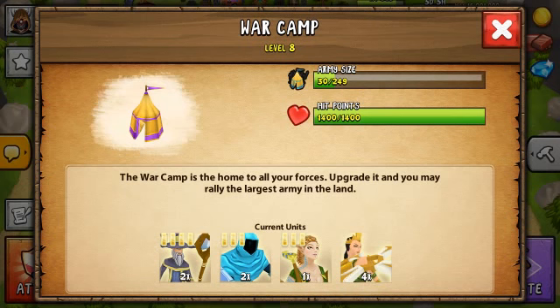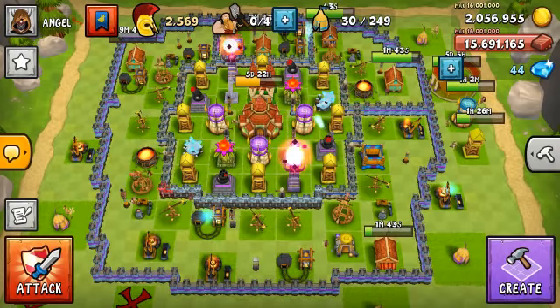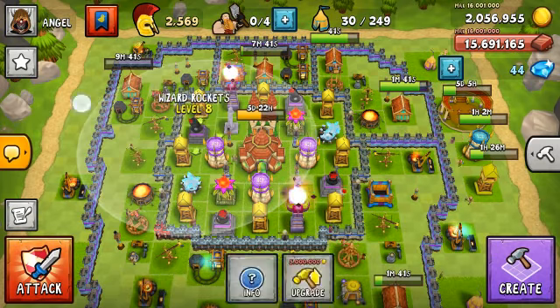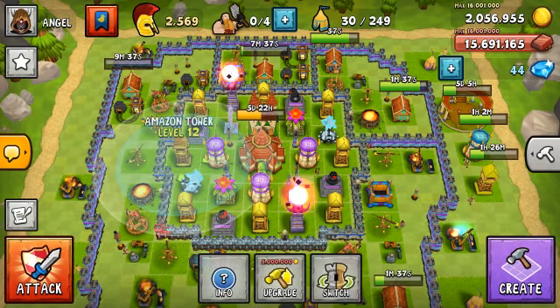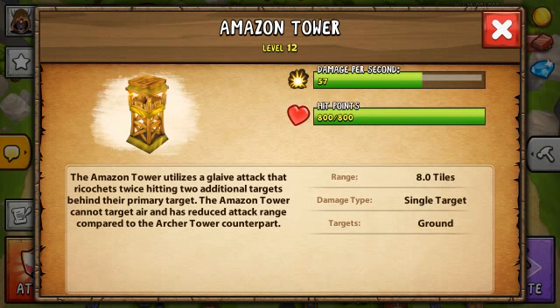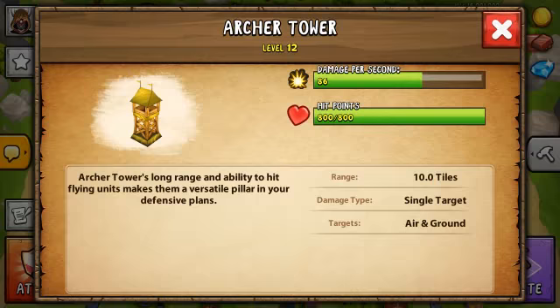It was a glitch that level 17 barracks can make the amazons — they will be taking that out by tomorrow, it was a mistake. There is another level for the archer tower, and you can also switch it to the Amazon tower mode, which will be weaker but attacks ground targets only, as you can see.